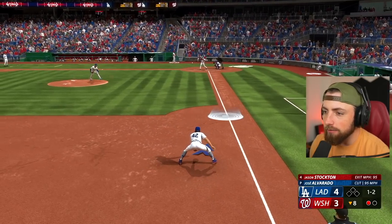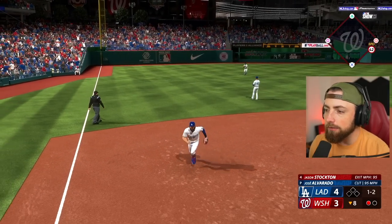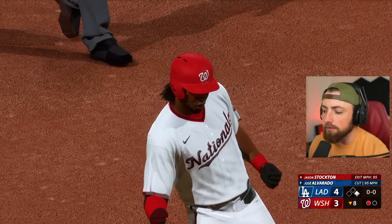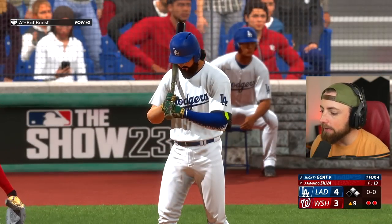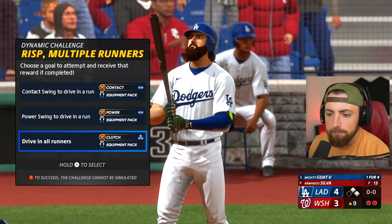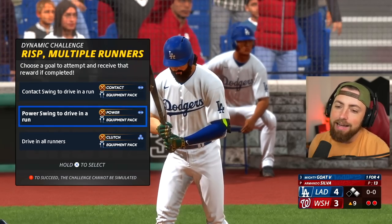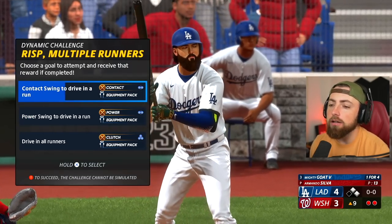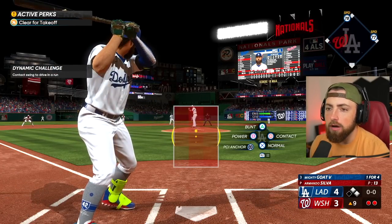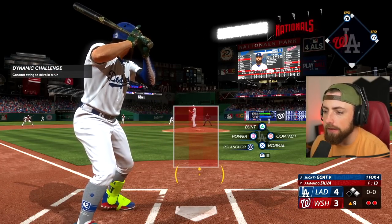We need five outs to win the game. I think they're just making me watch us blow this lead. We get another at-bat in the ninth. I don't know what to do here — power swing? No, we'll contact swing. I hate swinging with contact, but I have a better chance to get a hit with a contact swing than a power swing. So we are going to try it.